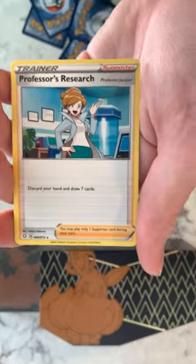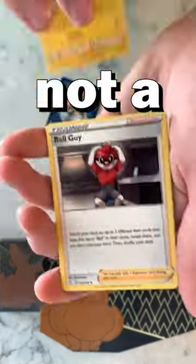Pack 1: Volcanion and a Professor's Research. Professor's Research is good in the TCG, but it's not a Rowlet.